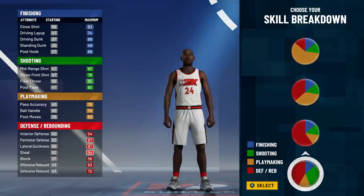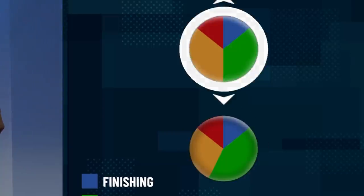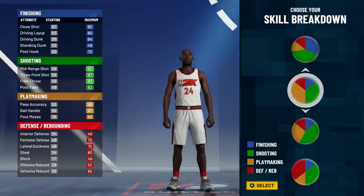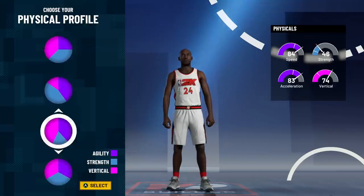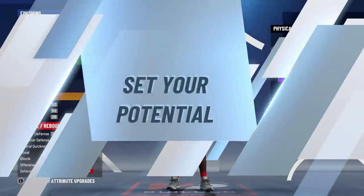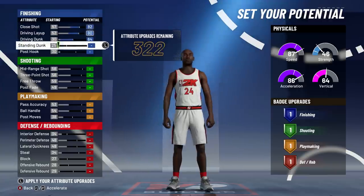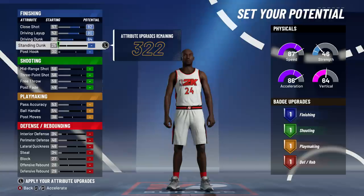So we're going to go with the green and yellow pie chart. Now, there's two pie charts for green and yellow. This is the new one. With this new one, you don't get Hall of Fame shooting and Hall of Fame playmaking badges, and the stats aren't that big of a difference. So I went with the regular yellow and green split in half pie chart.